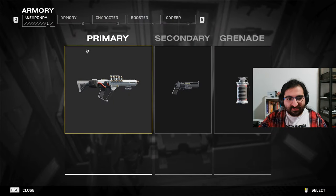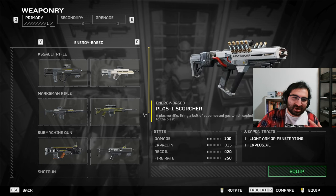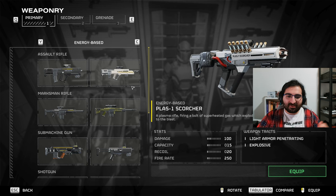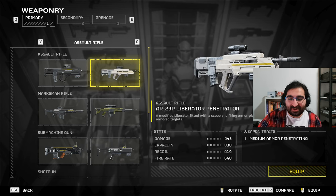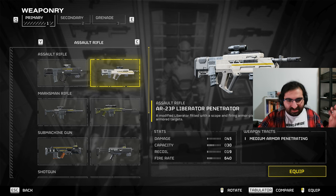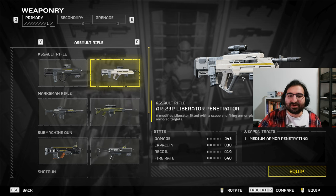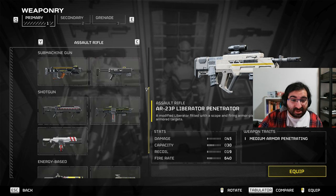Let's get into the weapons and armor. For your primary, you're mostly looking at things that can take the bots out at a decent distance. The Liberator Penetrator is a great option — it can make mincemeat out of a lot of the more annoying bots, like your devastators and your machine gun guys, the shield machine gun guys. The scope on it is also one of the better ones in the game in my opinion.